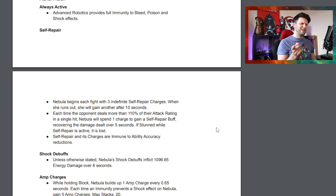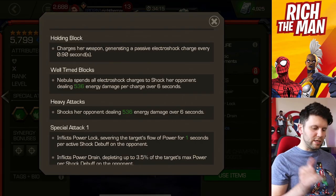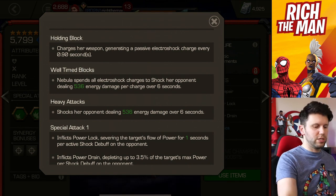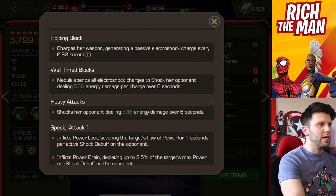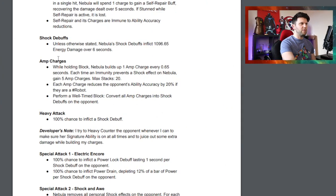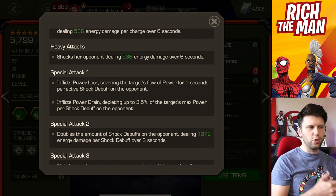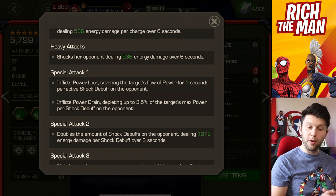When she runs out of Self-Repair Charges, she will gain another after 10 seconds. It's good that that's the case — it doesn't mean you need to awaken the champion for that ability. You might want to awaken for the new Signature Ability instead. The same way you build up Amp Charges is by holding Block, building one Amp Charge every 0.65 seconds. Each time an immunity prevents a shock effect on Nebula, she gains five Amp Charges — so taking her against shock is helpful. There also feels like after the SP1 there's been a buff to the extent of the power control.